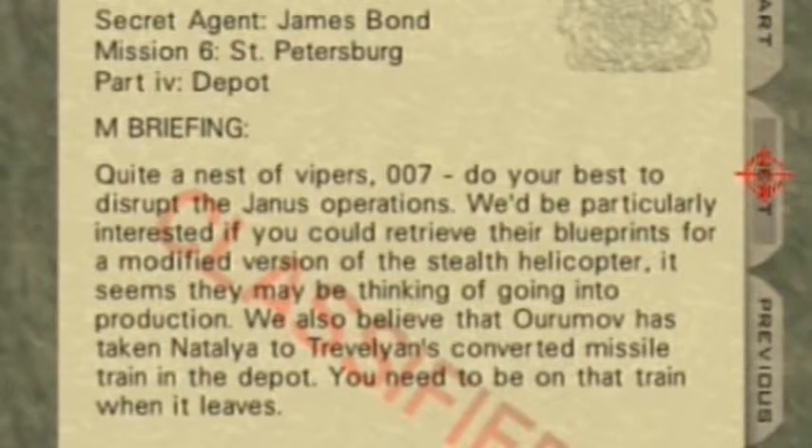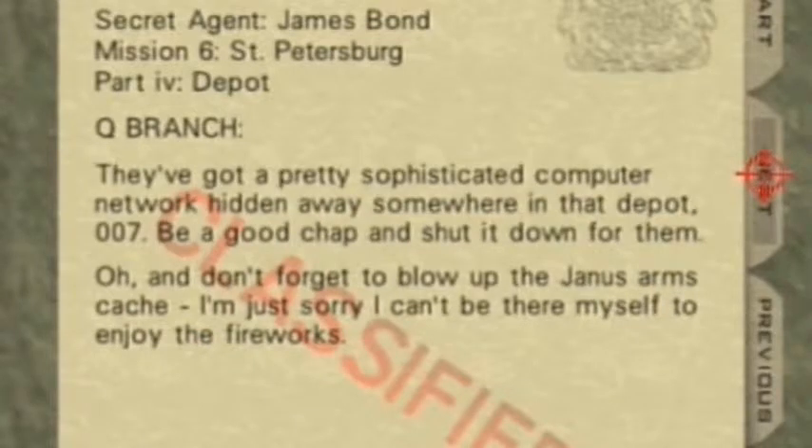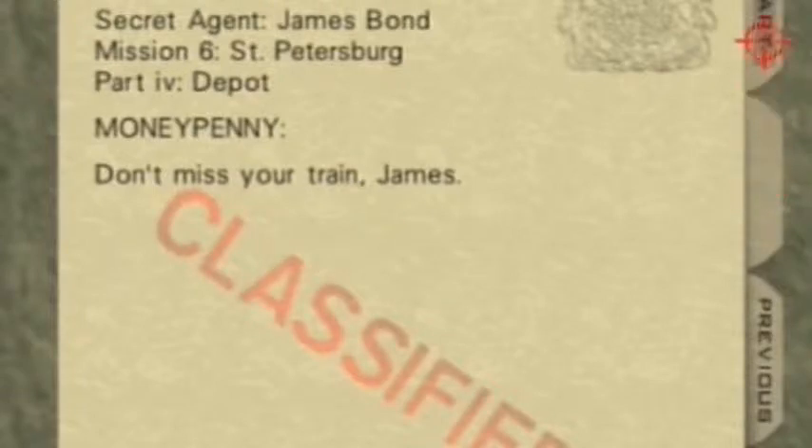Briefing: Quite a nest of vipers, 007. Do your best to disrupt the Yannis operations. We'd be particularly interested if you could retrieve their blueprints from a modified version of the stealth helicopter — it seems they may be thinking of going into production. We also believe that Oomroth has taken a tally to Trevelyan's converted missile train in the depot. You need to be on that train when it leaves. They've got a pretty sophisticated computer network hidden away somewhere in that depot, 007 — be a good chap and shut it down for them. And don't forget to block the Yannis arms cache. I'm just sorry I can't be there myself to enjoy the fireworks. Moneypenny: don't miss your train, James.